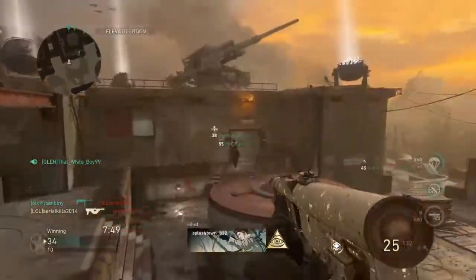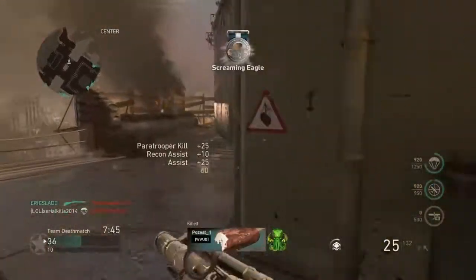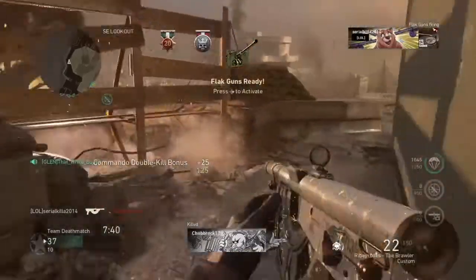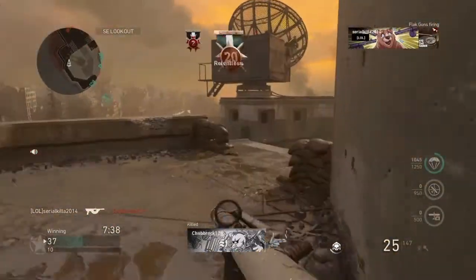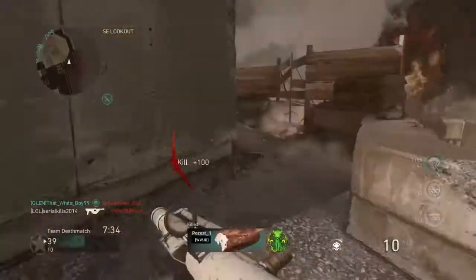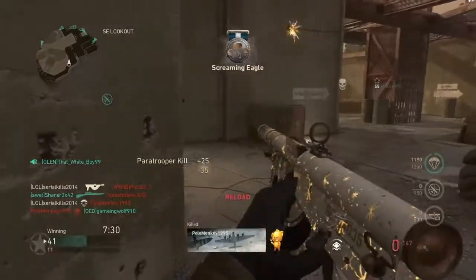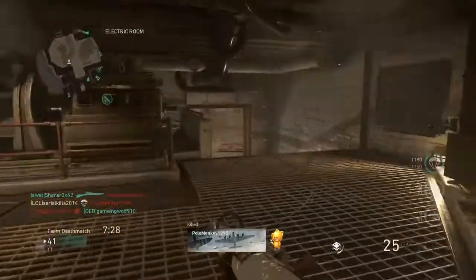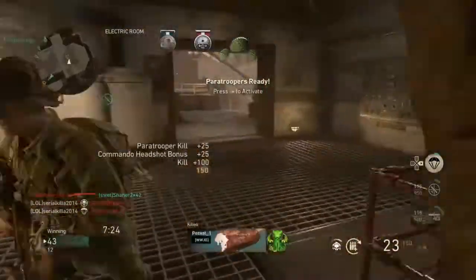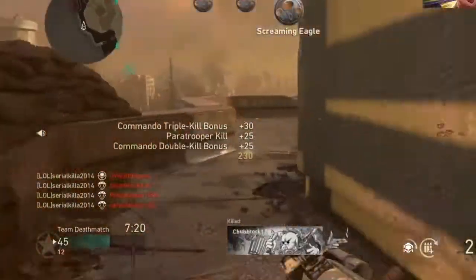Look, you can reload it in less than three seconds. We're about to push back to the spawn — about to get paratroopers back up. That went flat. Guns up, one kill off paratroopers — no, two kills. Let's tag this guy right here and run back this way. Reload it — here we go, paratroopers right here, let's go!